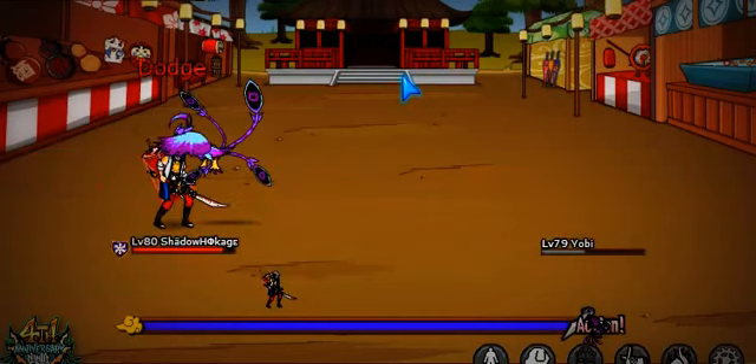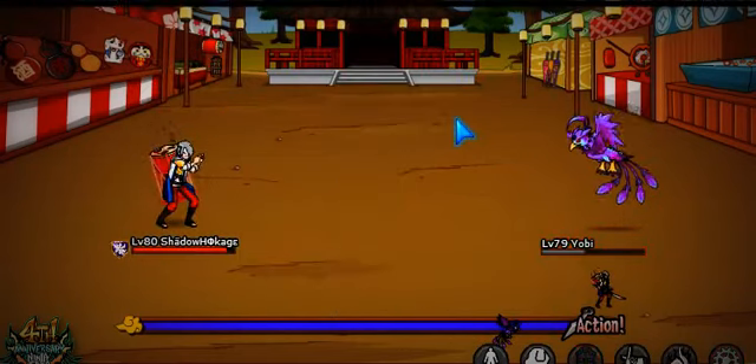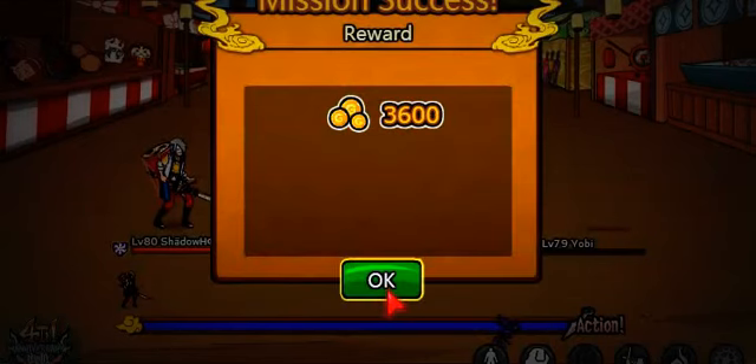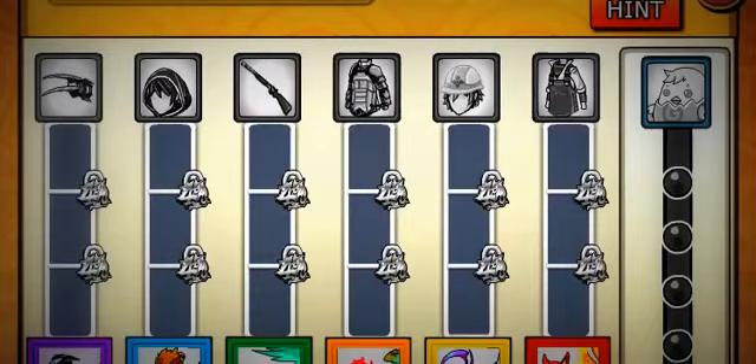Now what's this, what's gonna happen? Oh I dodged it — I guess his jutsu just disperses the target, so it's a good thing I dodged. Yes, I defeated the EOB! I just got gold. The progress bar should have increased — I defeated the EOB — but it still didn't. I don't get it.